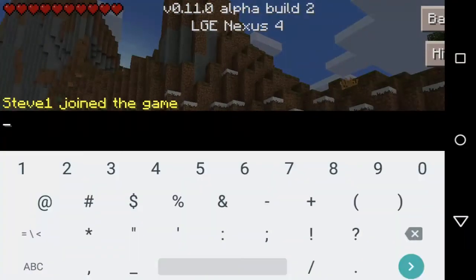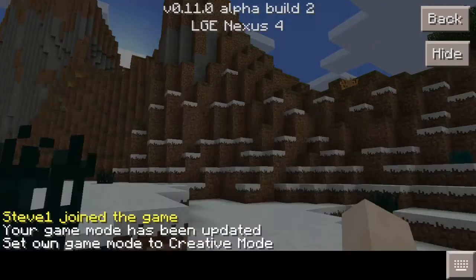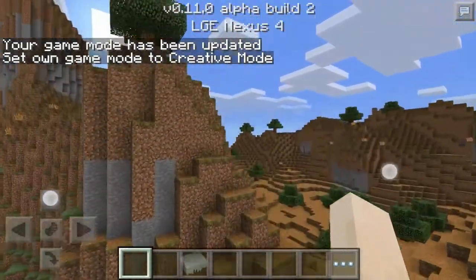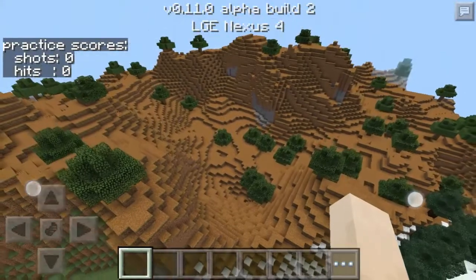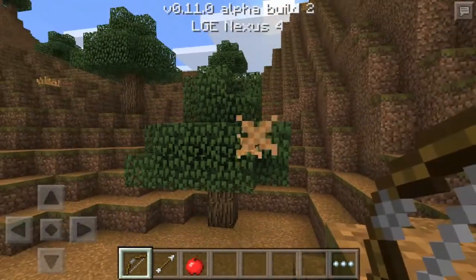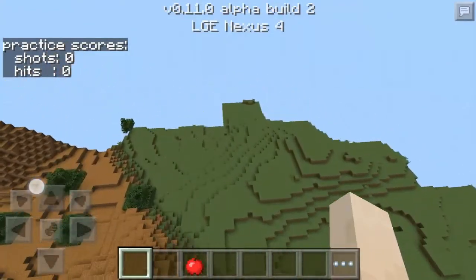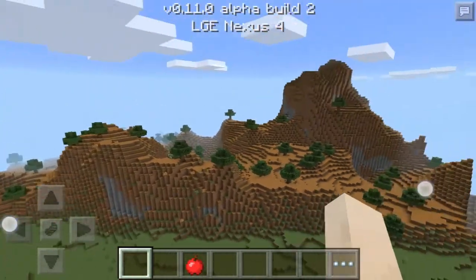Look — no more crash on game mode switch. This is the first map I generated, starting with snow mountains — very nice. Chunk loading seems to be smooth.